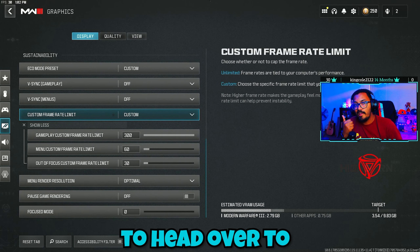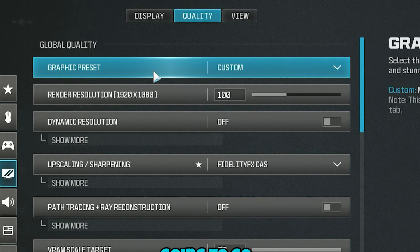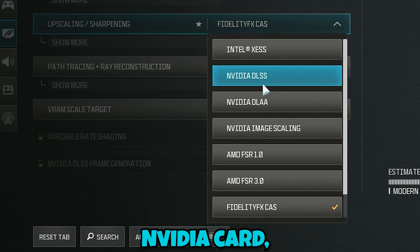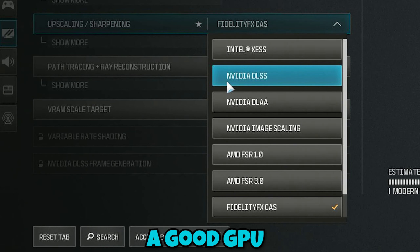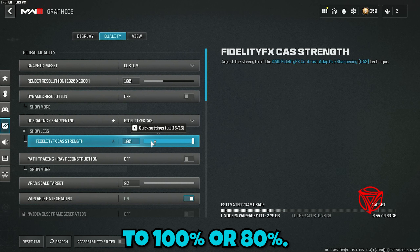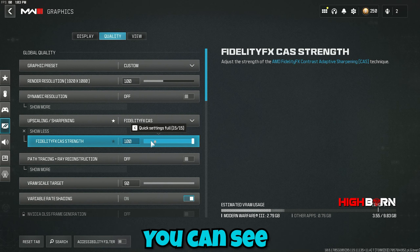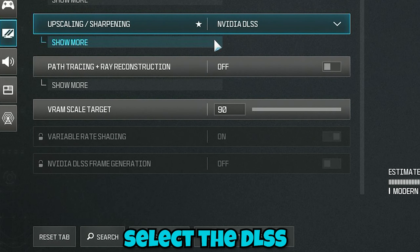Now head over to the Quality tab. Go all the way to Upscaling and Sharpening. If you have a powerful CPU with an NVIDIA card, I highly recommend using NVIDIA DLSS. If you have a good CPU and are already getting the frames you want, I recommend using FidelityFX CAS — set it to 100 or 80, whatever works for you. The game looks really clean with this, so if you want a clean look where you can see everyone from anywhere on the map, this is the way to go.